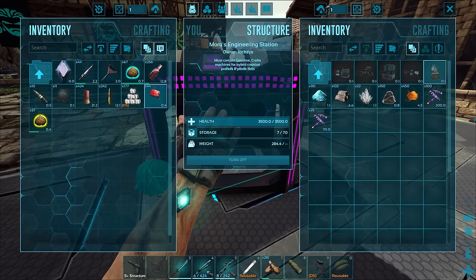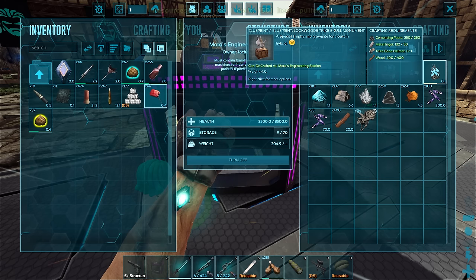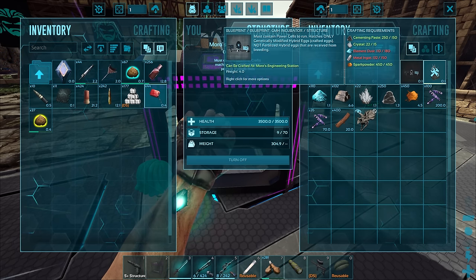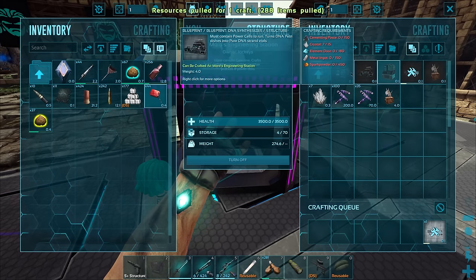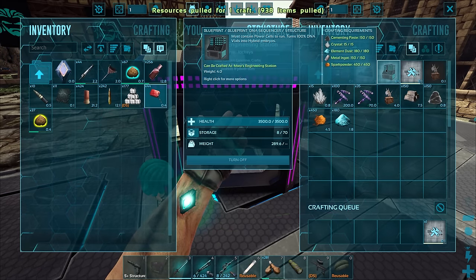I really want this just for the base — this thing sounds amazing. It auto-crafted, that was strange. Let's go ahead and get one of those. We need all of these stations, pretty much, to get all of this done.